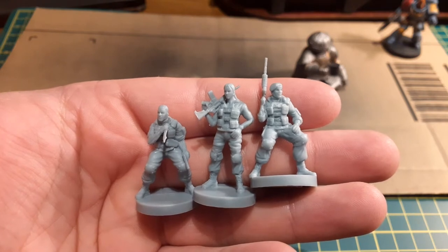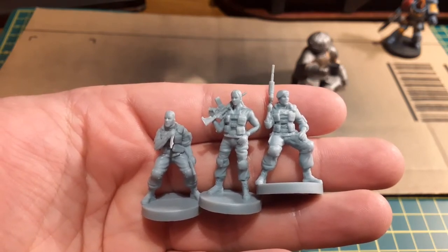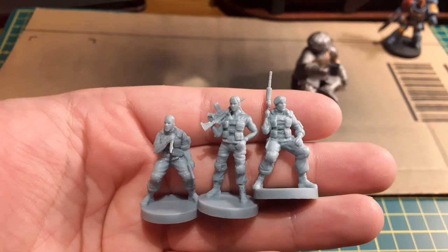This time we're painting the three other characters from the core box set: Carlos Oliveira, Mikhail Victor, and Nikolai Zilovev. I'm doing all three of these guys at the same time because other than their poses and how they've kind of customised themselves, they're all basically wearing the same uniform.